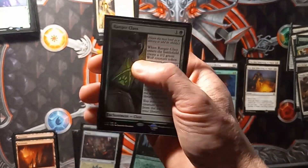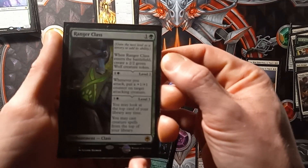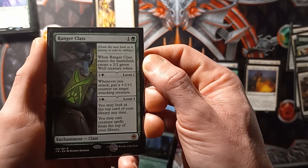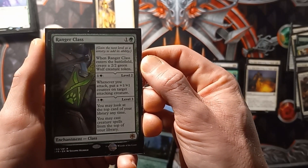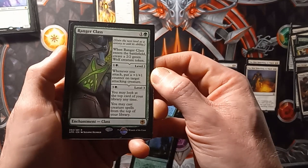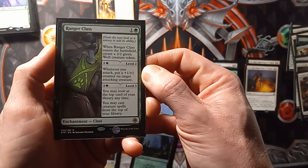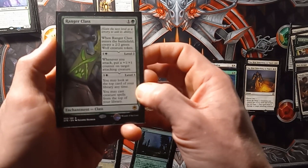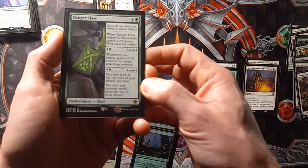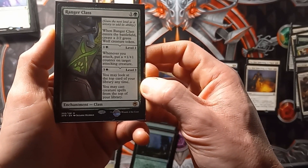Two copies of Ranger Class. First effect: when Ranger Class enters the battlefield, create a 2-2 green wolf creature token. Second ability: whenever you attack, put a plus 1 counter on a target attacking creature. Last effect: you may look at the top card of your library at any time, and you may cast creature spells from the top of your library.